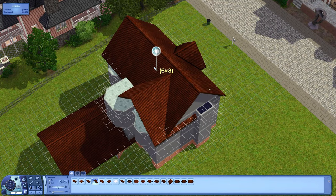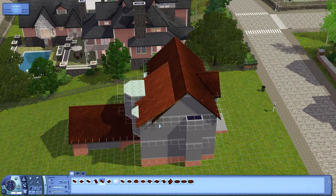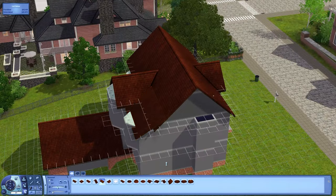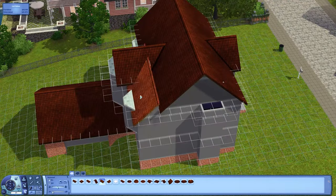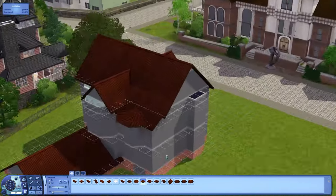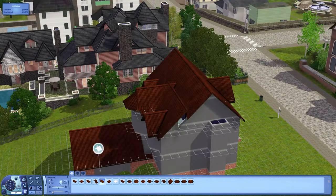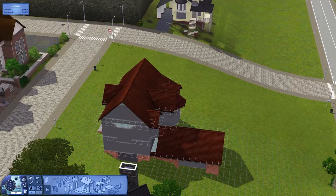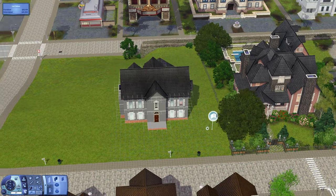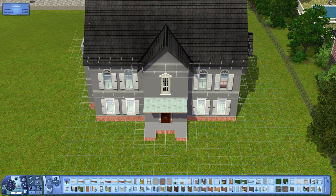The big issue was how weird the roof was initially — mainly because of that center room, which made it difficult to work with. I was trying to add a kind of shed-style roof where the pitch changes, but it just wasn't working. I also had to remove a little bay window because it was cutting out the roof below, which was annoying.